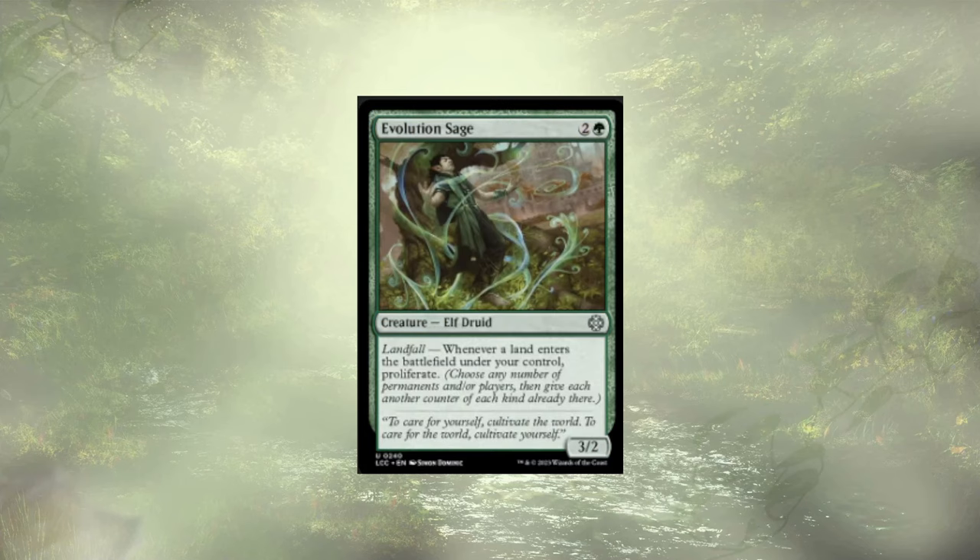Proliferation is not done yet — we have Evolution Sage with Landfall proliferate. Ideally we're triggering this once a turn. With a couple of ramp cards, maybe we get to go off two or three times in a turn max. But those rad counters are going to go a long way to milling our opponents and letting us run away with this game.